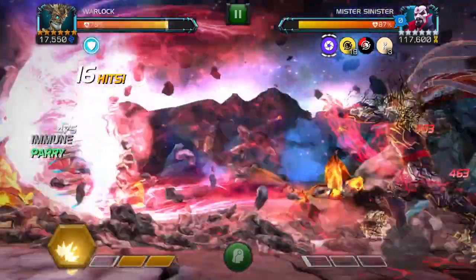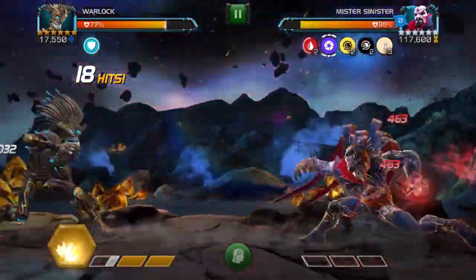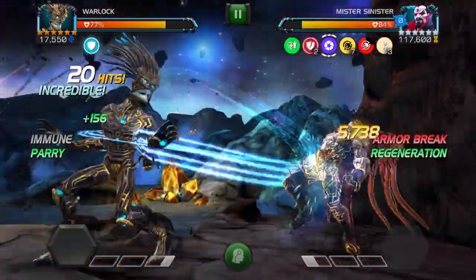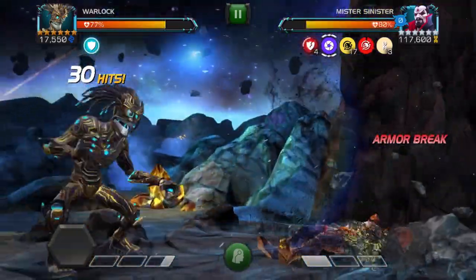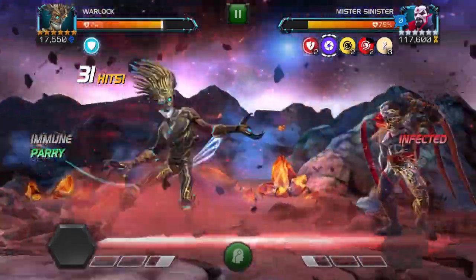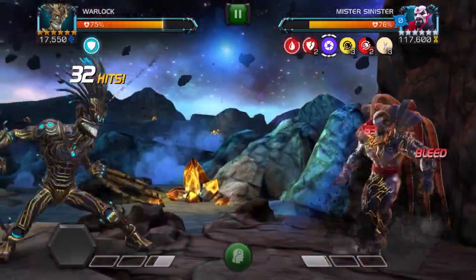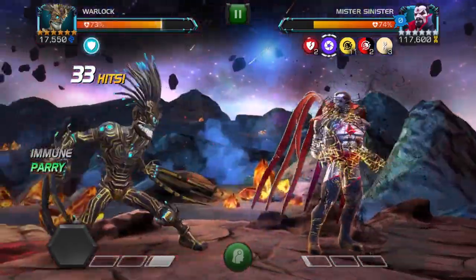Now this fight has EMP node and polka dot power, so you can't just fight through this fight regularly. You're going to want to push Mr. Sinister to the corner and continually bait out his special one. You're going to block the first part of his special — ideally parry it, but I couldn't find the right timing, so to be safe I just blocked it. And then you're going to parry the second hit of his special one.